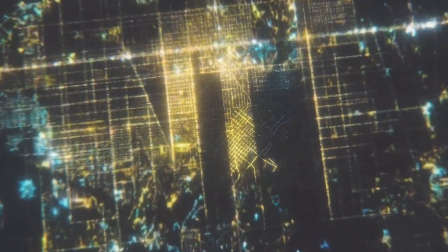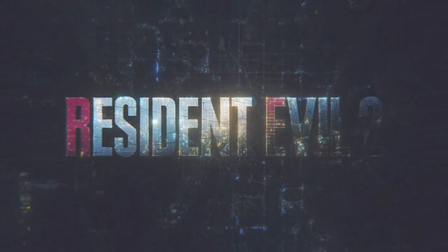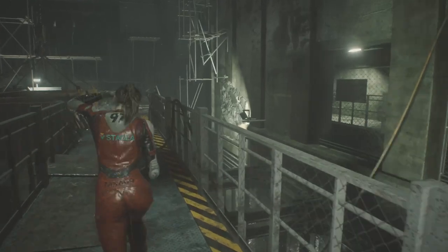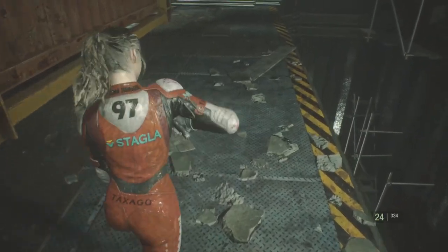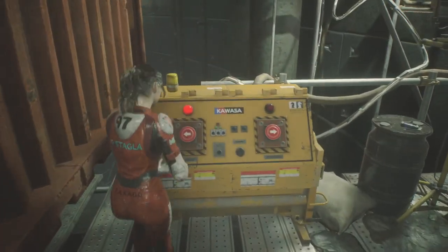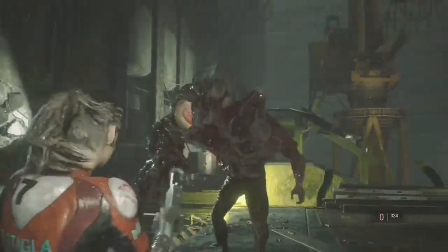Hi everyone, it's the Trophy Huntress here. In this video I'm going to show you how to get the Gotcha trophy from Resident Evil 2. In order to get this trophy you need to defeat Stage 2G using the crane only once. After you've done the chess puzzle, which you can see in my other videos, you need to get to this point here and hit the button straight away.